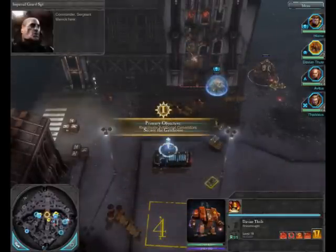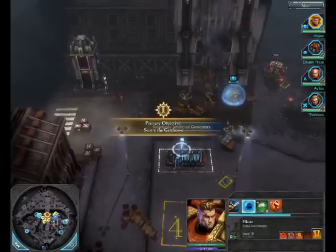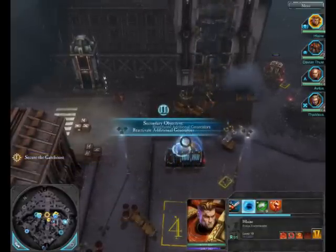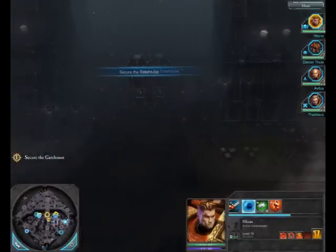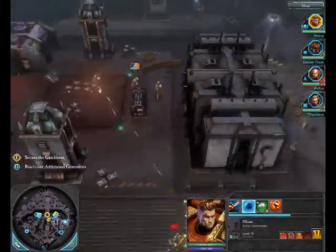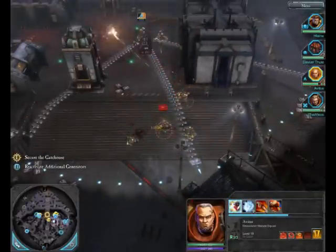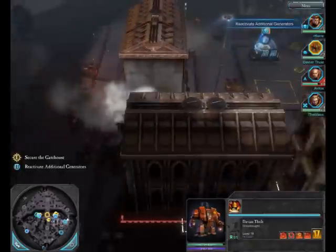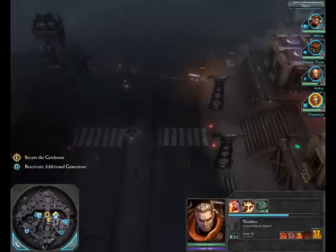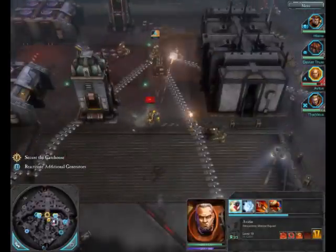Commander, Sergeant Merrick here. My men are moving up to the guard towers overlooking Angel Gate. We will provide covering fire when you make your advance on the gates. I've already killed everything. We need focus fire. Oh, awesome! These guys — I just so want to see them in action.